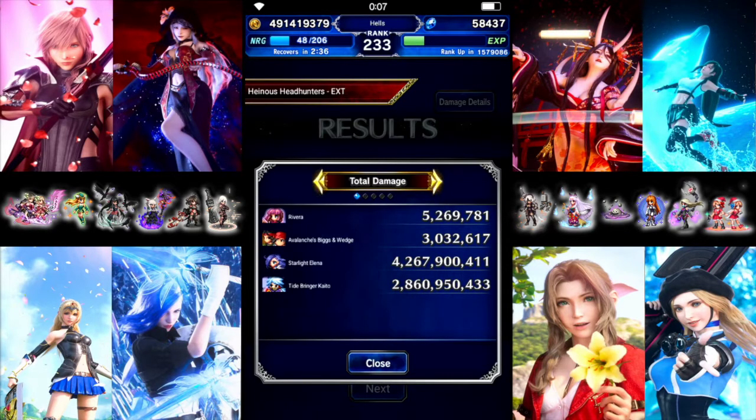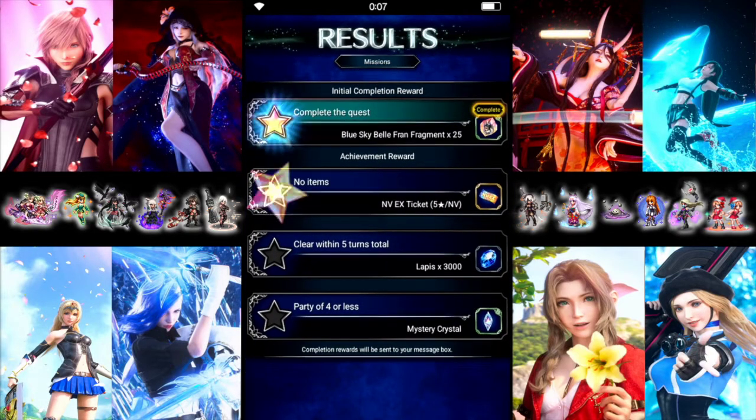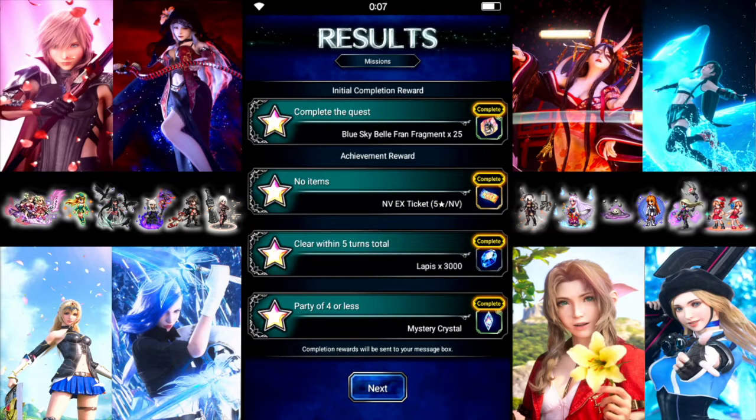Taking a look at the results — Starlight did the bulk of the damage. That is all missions with a pretty budgeted team. Going for overkill is definitely easy, but anything less than that is harder. Five turns instead of six makes it tough to use super limit burst units since you can only get one super in. This is what we ended up with, pretty much as close to budget as I could think of. Hope everybody enjoyed!